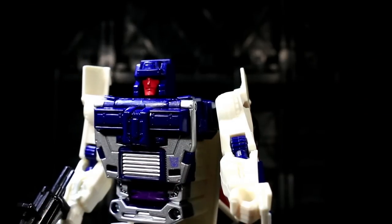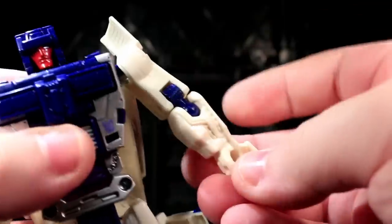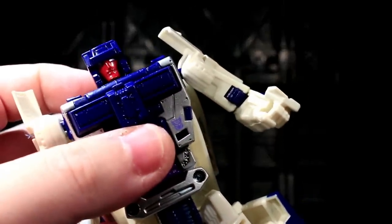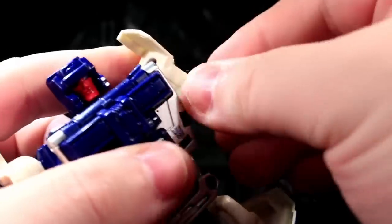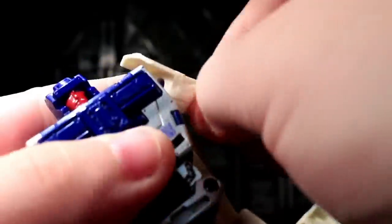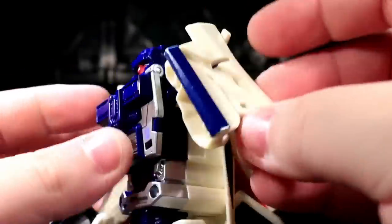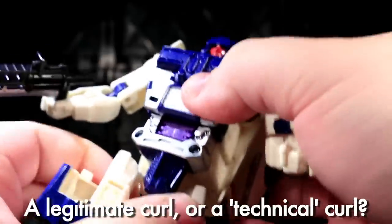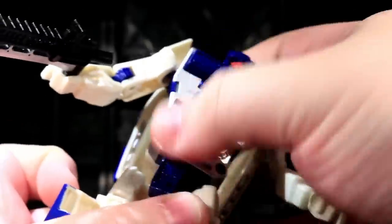His elbows are technically double jointed, in that there is a ball socket joint that also serves as a bicep swivel, and then there's also a hinge. It looks detented but it's not — or at least not really; it's very softly detented in a few spots — but this does mean you can get a full double-jointed curl, mostly because of the transformation. There is a waist joint right below all this.